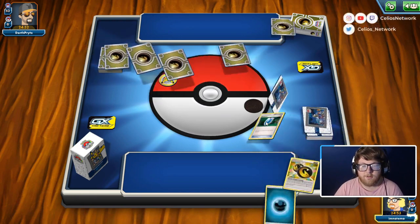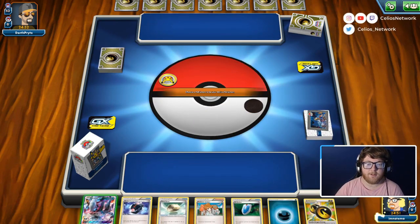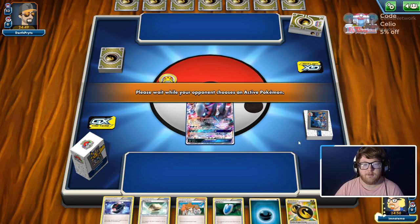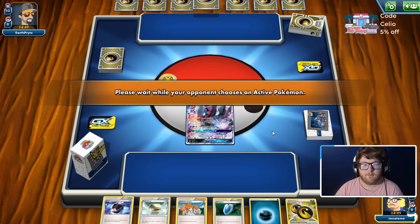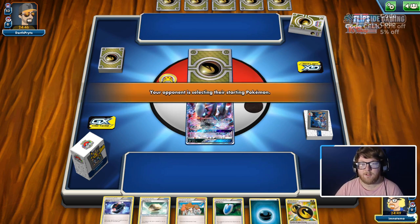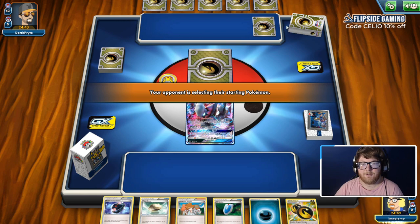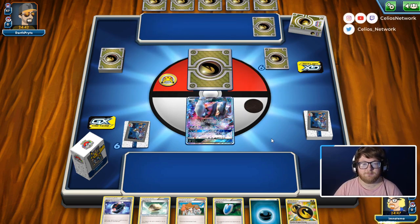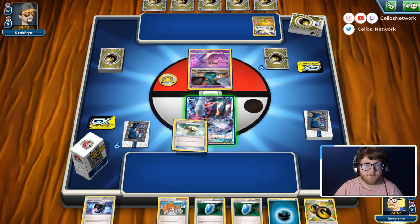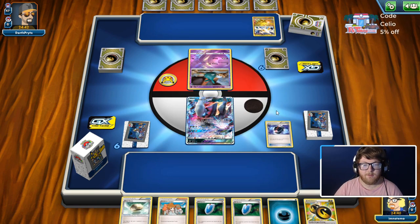Okay, they actually chose for us to go first — interesting. We have an okay hand. They have Dragon Energy stuff so maybe they're playing Baby Ultra Necrozma, and indeed they are. So let's go Battle Compressor.